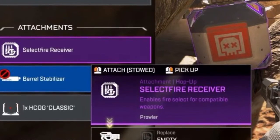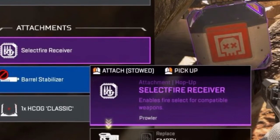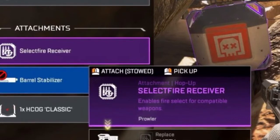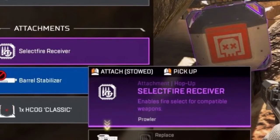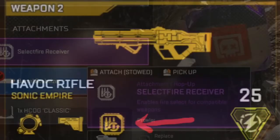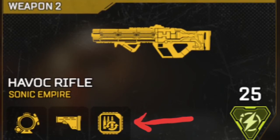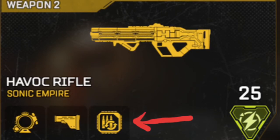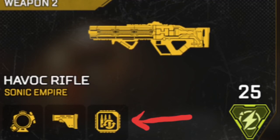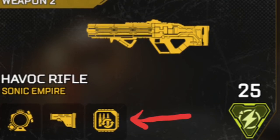The Havoc, the Flatline, and the R301 all shoot the same way with the hop-up — it's a single-fire, far-range shot. The Prowler is the only one that really gets a different one, where it goes full-auto rather than burst mode. If they could combine the two hop-ups, it would actually massively increase the amount of Prowler use you could see, because people would actually be able to find Select Fire in people's bags or just around the loot pool, since a lot of people don't carry it if they don't have the gun.